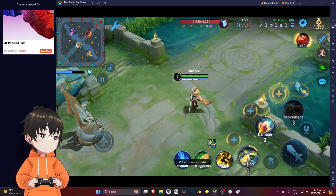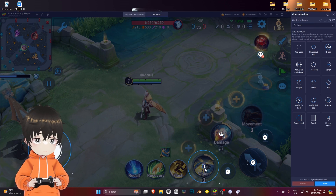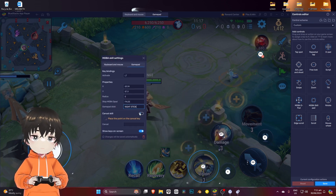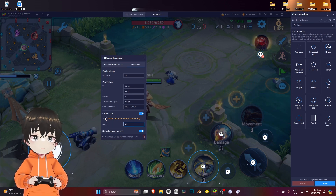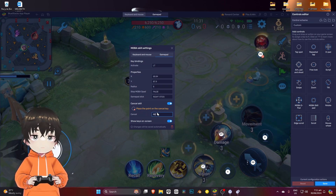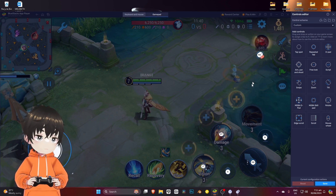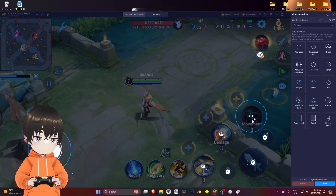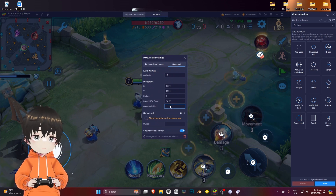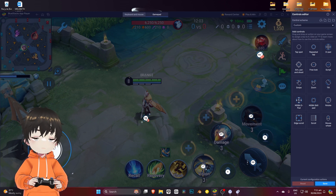Next, using the same principle as before, we can add everything here and add the settings we need. For the cancel button I'll always use RT. You have to set up every button here — even if we have the same cancel button, we still have to click it and place it as close together as possible. The gamepad is using the right stick, and then we add our cancel button.